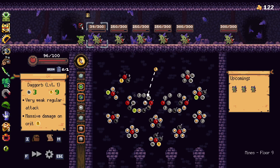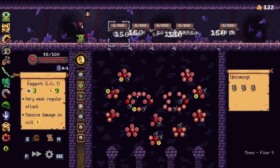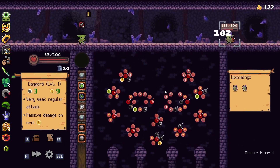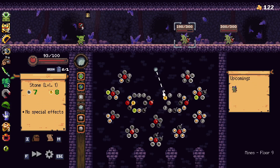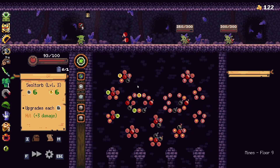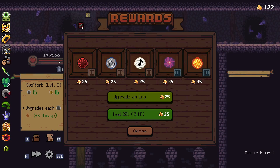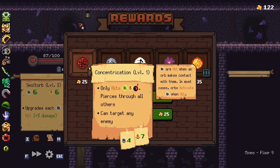Dagorb — just do — oh, don't do that. Fine, bombs it is. They had to come out at some point I suppose. A couple of bombs — there we go. Not too bad actually — we took like 10 damage. That's okay.